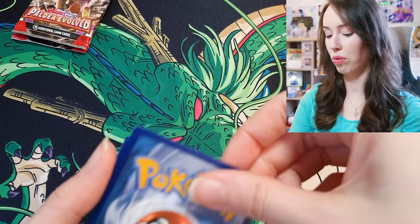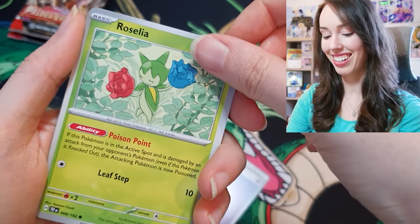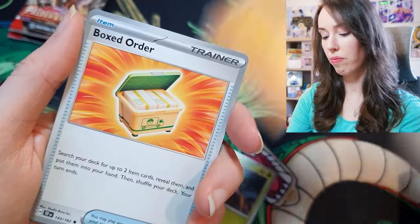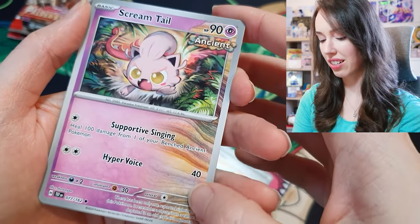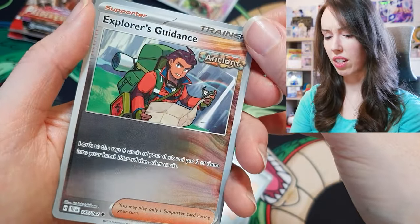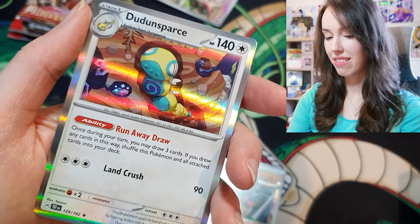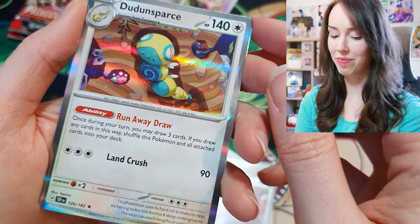Last pack for Temporal Forces — come on, you treated me so well last time. Roselia, Drillbur, Cutiefly, Rellor, Colossal, Boxed Order. Oh, Screamtail — I love that effect, that is actually really cool, I'll put that aside. Explorers Guidance — also has a really cool effect there. Hopefully there's something juicy waiting. And it's just a Dun Duns Brass holo. Damn.